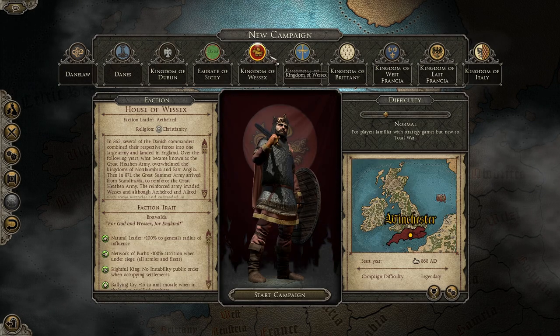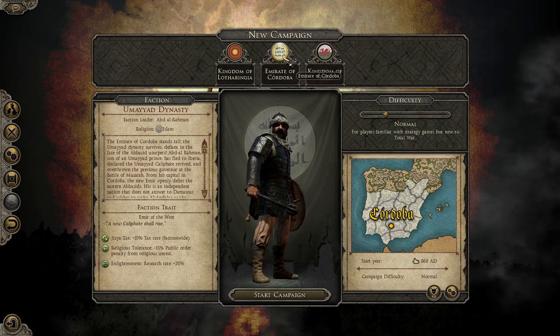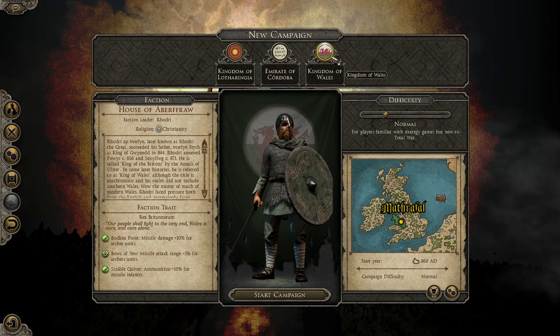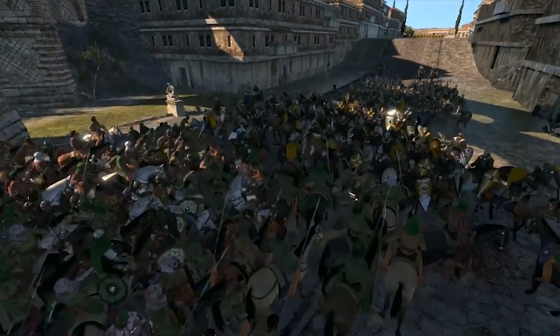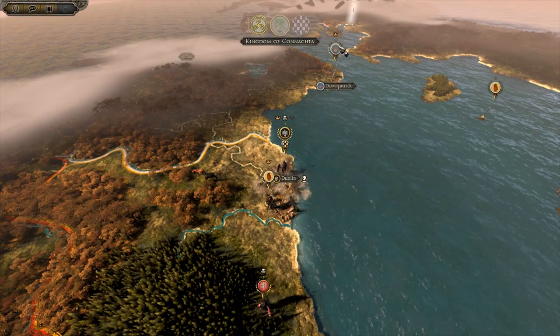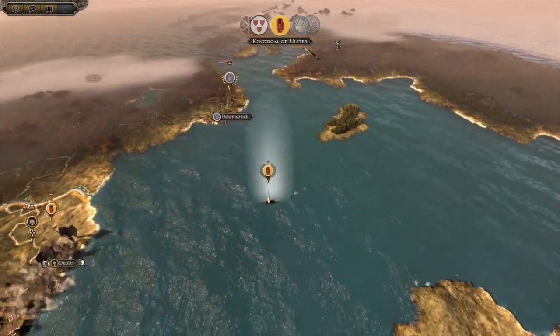The mod has a starting year of 868 AD and comes with 10 playable factions. However, there is a sub-mod called the Faction-Pack DLC that you can also download from the Steam Workshop, which adds three more playable factions, bringing the total to 13. From the Danes or Danelaw to the kingdoms of Wessex, Italy, or the Emirates of Sicily or Cordoba, there is a real variety in the playable factions that makes this mod highly replayable.